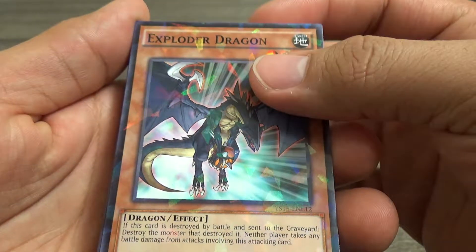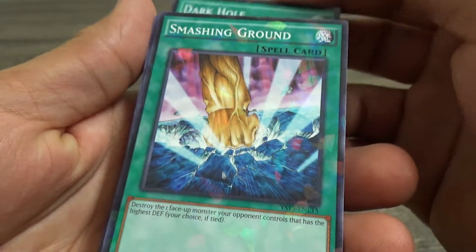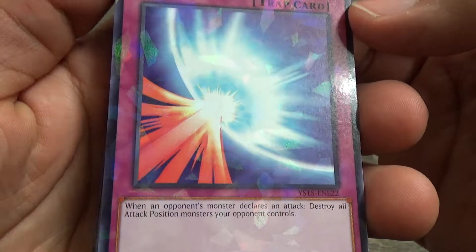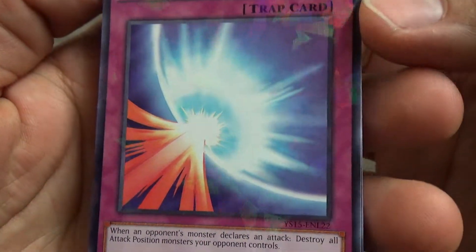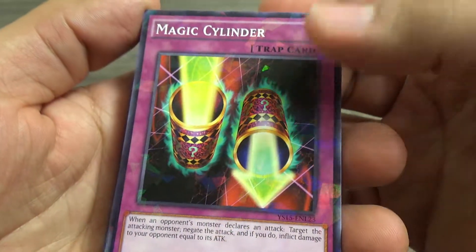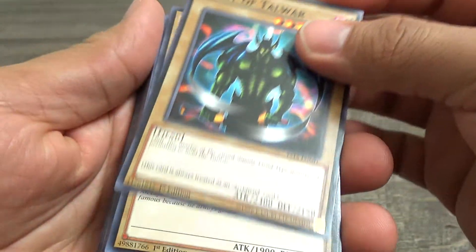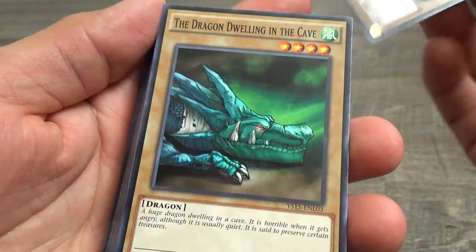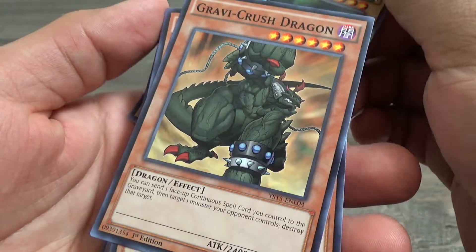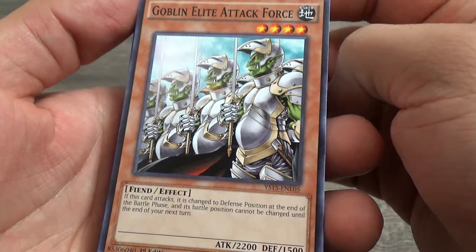Explorator Dragon, Dark Hole, Smashing Ground, Mirror Force — which I think is actually pretty cool — Magic Cylinder, Beast of Tail War, Archfiend Soldier, Dragon Dwelling in the Cave, Gravy Crusher Dragon, Goblin Elite Attack Force — so that's pretty cool.